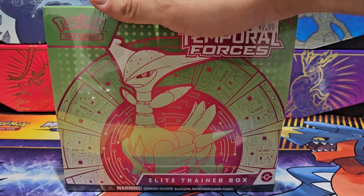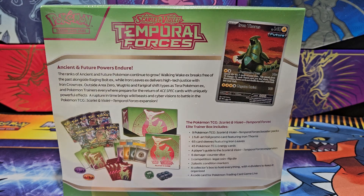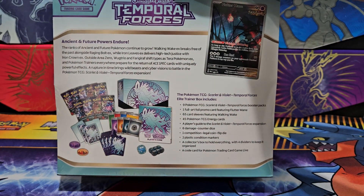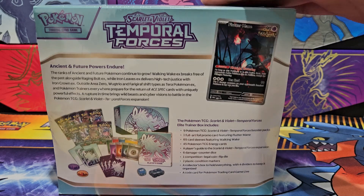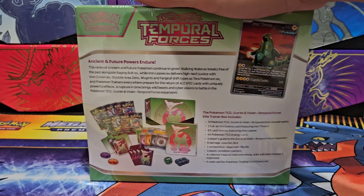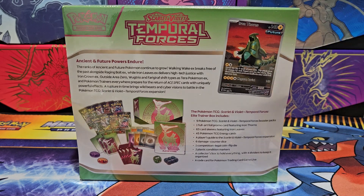Here's the Iron Leaves box — front and back. Just like the Walking Wake box, if you look right there, it actually comes with an Illustration Rare Ancient Flutter Mane card and a lot of other stuff. The Temporal Forces Iron Leaves ETB comes with the same stuff, except it comes with the Illustration Rare futuristic Iron Thorns instead.